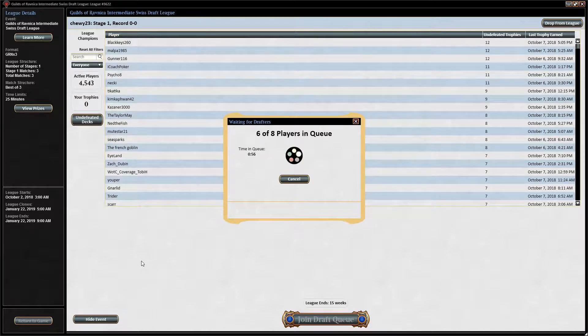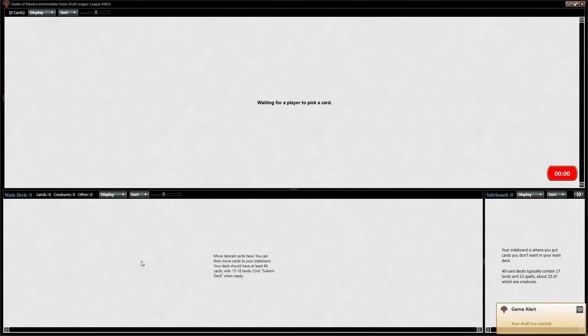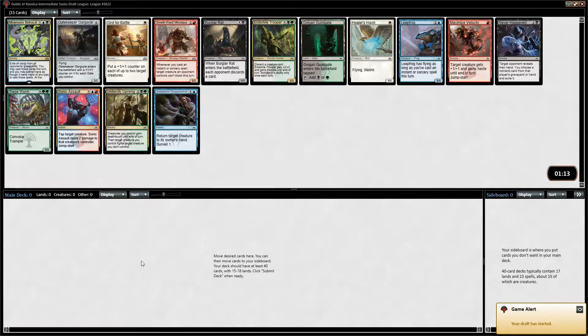I've done a draft, went 2-1, just one of the intermediate ones I'm doing now. Went Golgari, opened the split card that's the runeable spell or the one-mana Chain Whirl thing, as well as Luminous Bonds. I wanted to play with that split card because it seems sweet. So on to draft number 2.